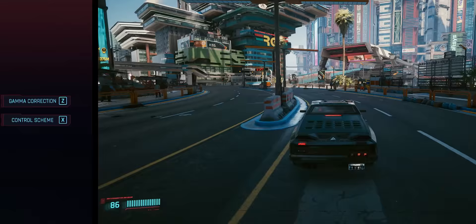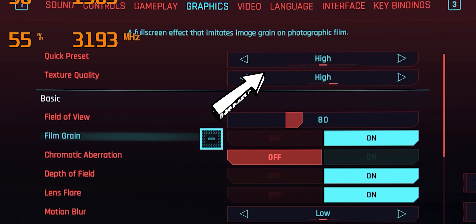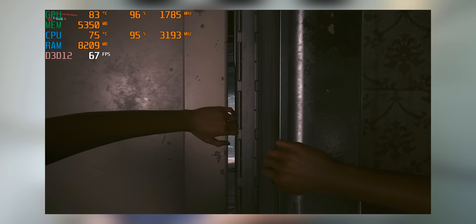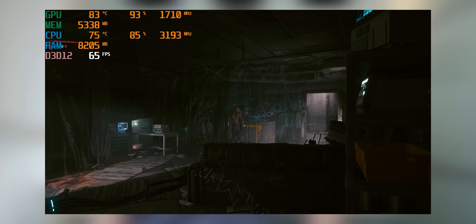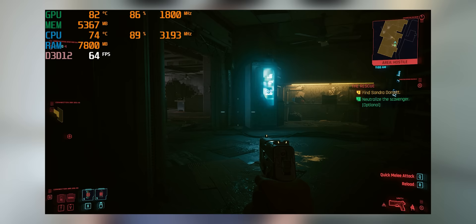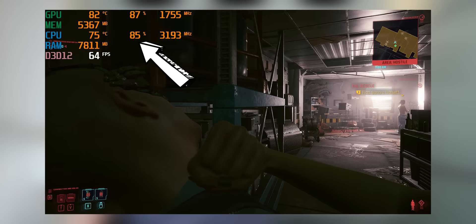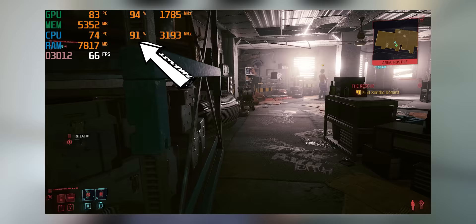Getting straight into it with 1080p and the high preset at the beginning of the street kid story line — indoors the performance is actually really good, much better than I was expecting. You're averaging around 60 frames per second, which is very much in line with what you'd expect from an RTX 2060. One of the reasons you can see there's not much of a CPU bottleneck here is in the top left corner: CPU and GPU utilization is roughly the same, showing that one part isn't lagging behind the other.